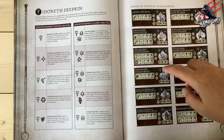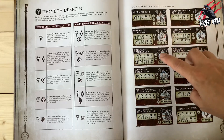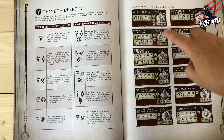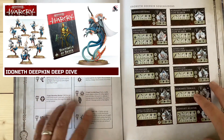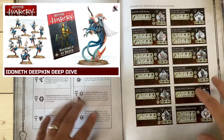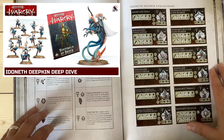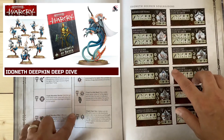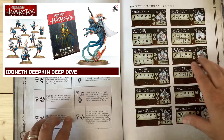So we've got four extra leaders in the book: the Achaelian King, the Isheran Tidecaster, the Isheran Soulrender, and the Isheran Soul Scryer. I have done a separate deep dive video on the Ideneth Deepkin covering all abilities, fighter cards, stats, and information from this book. So I'm not going to go over those again now, but if you want to see those in more detail with a full read-through, that's up on the channel as a separate video.